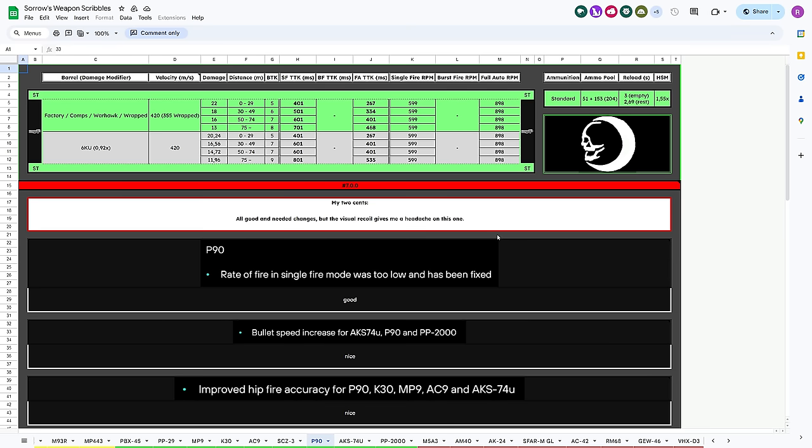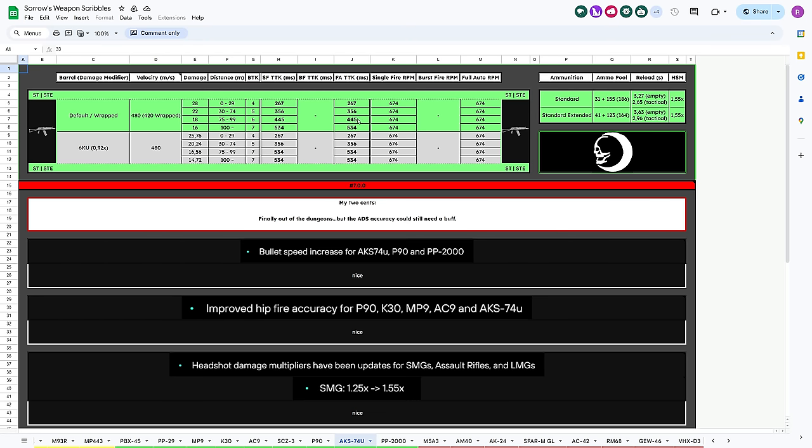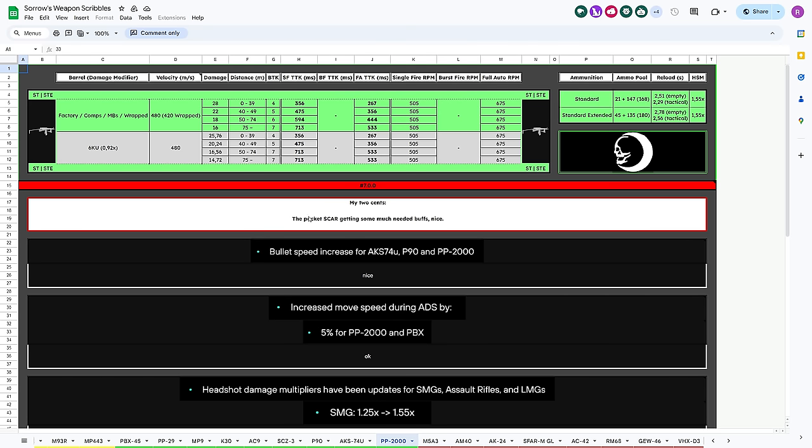On paper the TTK looks pretty good for these weapons — 267 up to 29 meters for the P90 — but as Sorrow writes, the visual recoil gives him a headache. The AKS-74U is finally out of the dungeons, but the ADS accuracy could still need a buff. The PP2000 also has a pretty decent TTK on paper, but all three weapons just fall short in terms of spread, recoil, accuracy, and visual recoil when compared to their competitors.